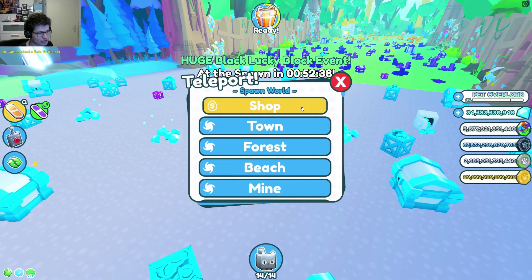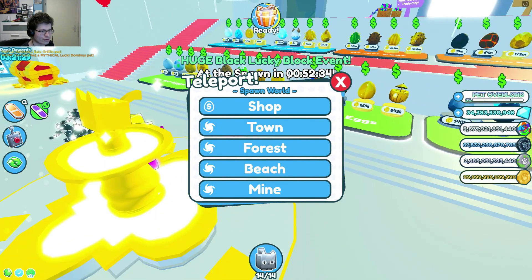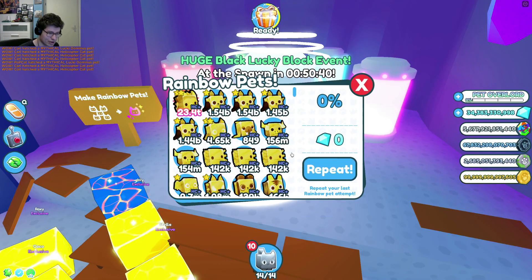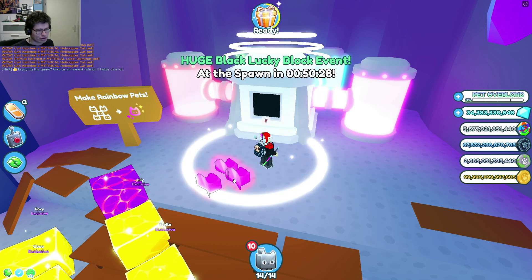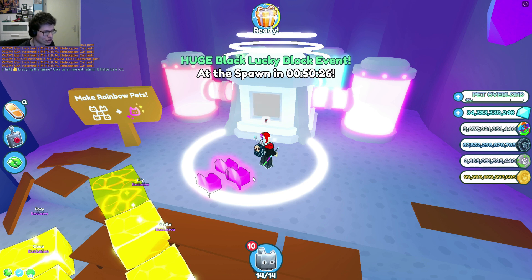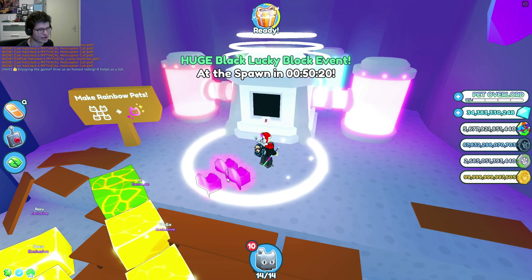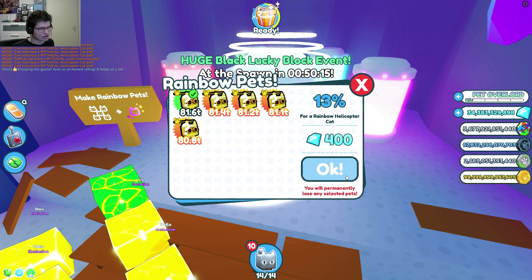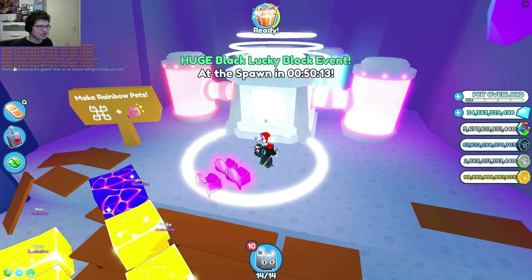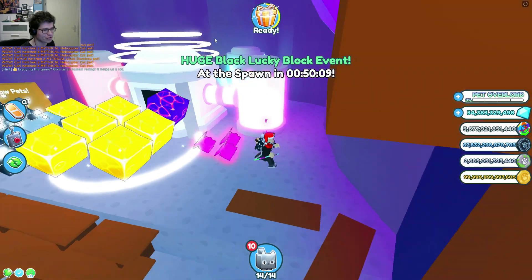For the next feature, we're going back to the spawn world because they added a repeat button for the converter. I just tried making a pet rainbow, and if I click repeat now it will do the exact same thing. It doesn't do it automatically — you still have to click. But it's easier because you don't always have to go back to the same pet, since sometimes you scroll up and down and lose the pet you were converting.